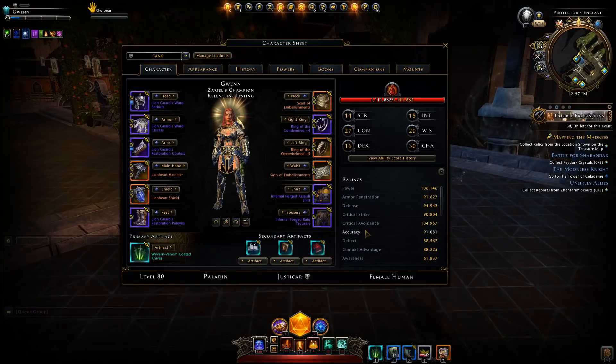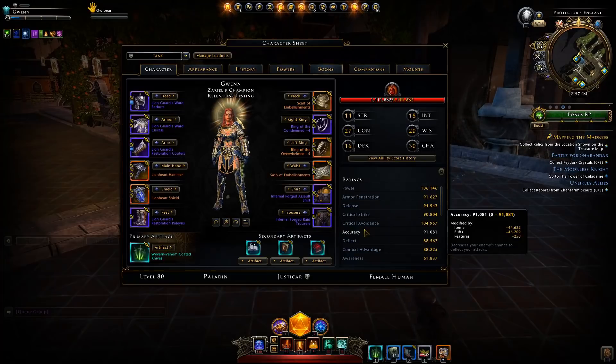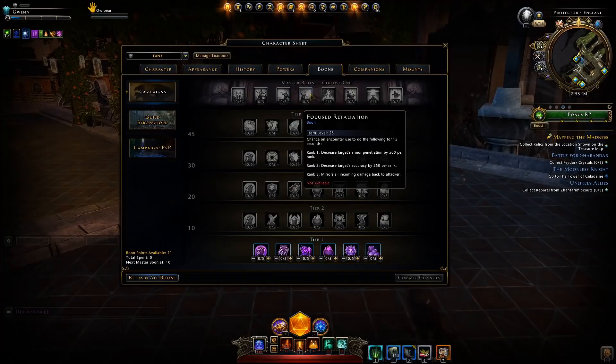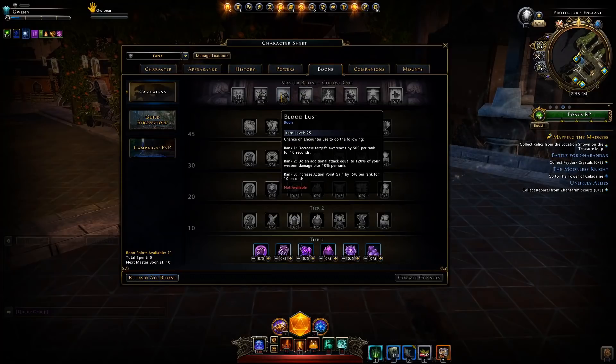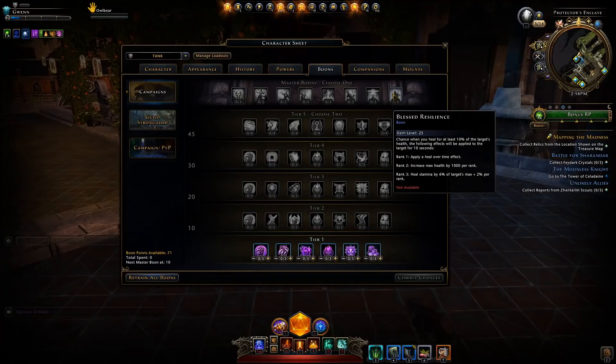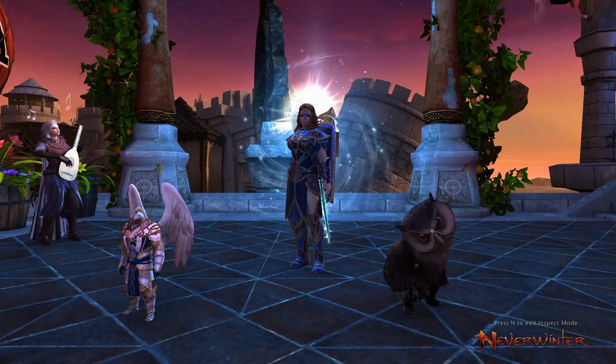As you can see, I could easily run this build without any boon points and barely suffer any significant loss to my stats. Unlike tanks, DPS don't really have any useful master boon — Bloodlust works, but the damage bonus is less than 1% of your overall damage when tested on the combat tracker. For healers, Blessed Advantage and Blessed Resilience are just really minor buffs — absolutely tiny.